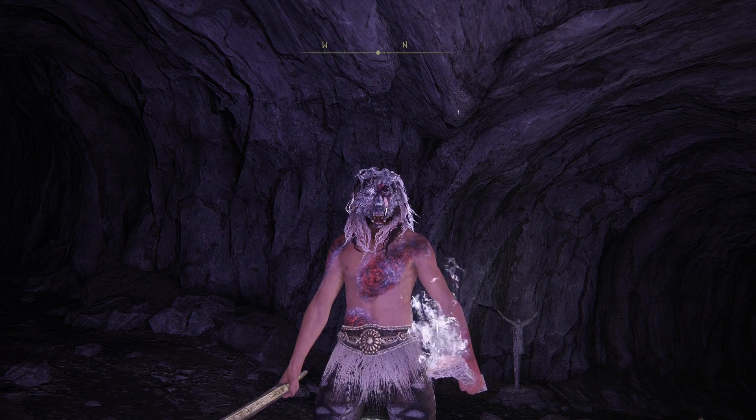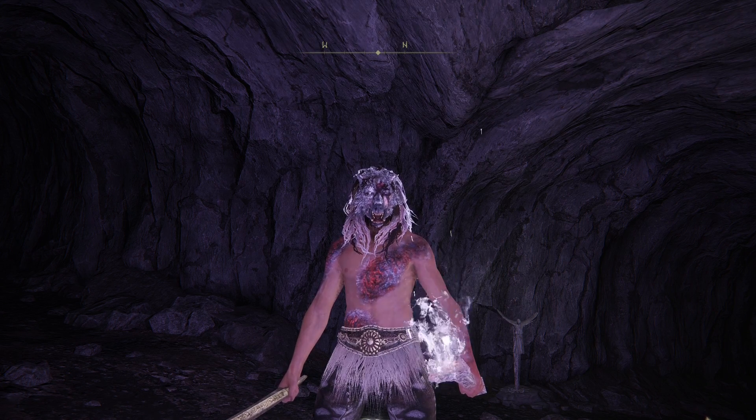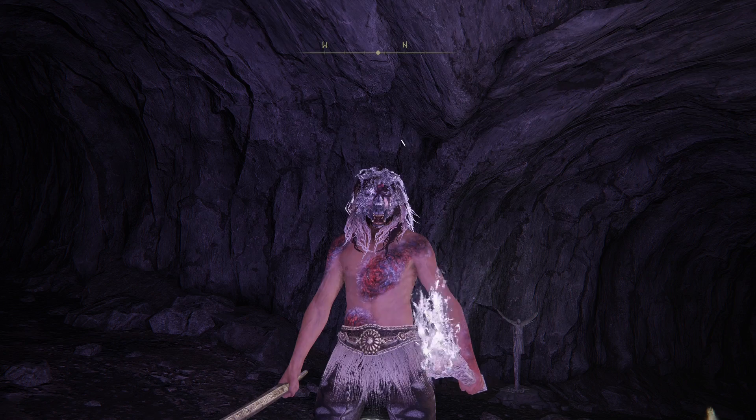If you remove the talisman, it breaks it. Anything offensive — like you do a spell, use a weapon, or drink a flask — it'll reveal you.